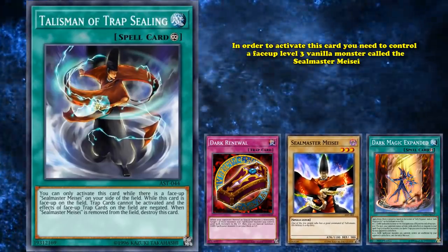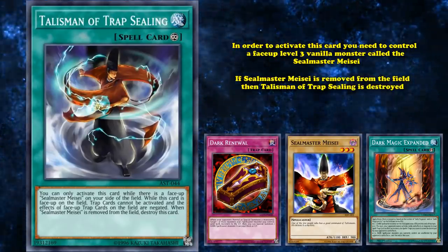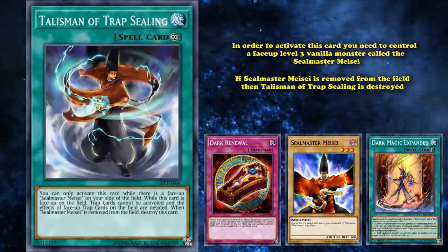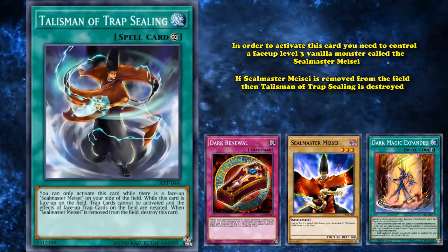Seal Master Maysay enjoys a whole bunch of generic support. However, if Seal Master Maysay is removed from the field, then Talisman of Trap Sealing is destroyed. So in order to gain the effect of locking out all trap cards, you have to keep a level 3 vanilla monster on your side of the field alive, which is pretty difficult when you can't use trap cards ironically enough.